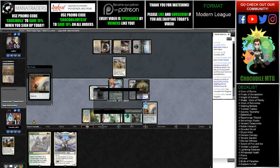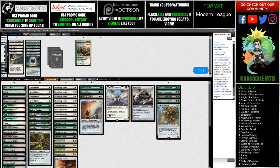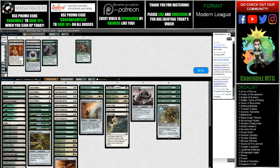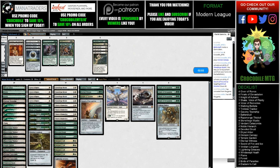Orzhov... what did they tutor up? Walking Ballista. Is this just a Death and Taxes deck? They're playing Black, so I feel like they're playing more of a fair deck. I'm going to bring in a Collector Ouphe for sure. Maybe Night of Autumn? No, they had Ranger Captain. Maybe not two Night of Autumns and maybe not two Collector Ouphes, but I think I want a package. Having two Night of Autumns does give you a little bit of a build around.